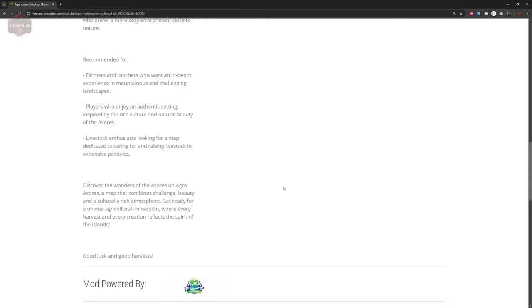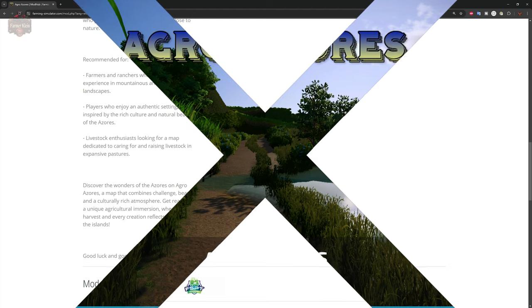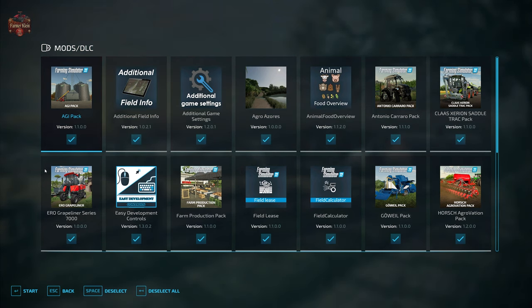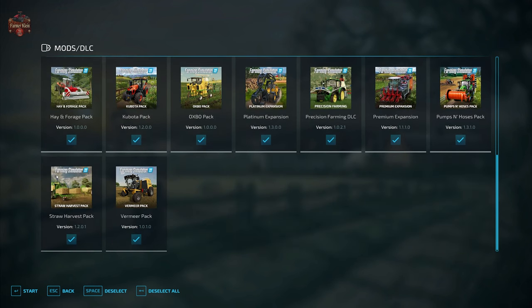The description says 'get ready for a unique agricultural immersion where every harvest and every creation reflects the spirit of the islands.' Now let's load in. While this map does not have any required mods, we are going to be using the mods we typically use: additional field info, additional game settings, animal food overview, field lease pick calculator, precision farming, and straw harvest.